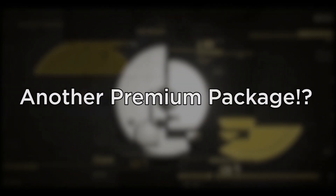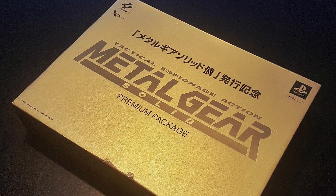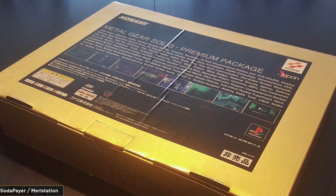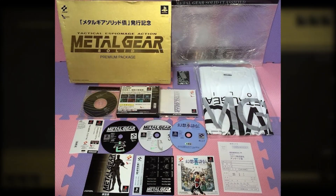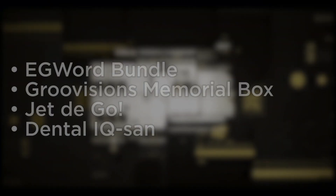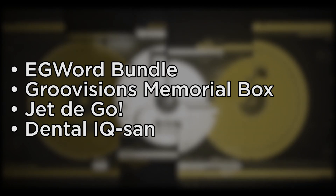But there was another Metal Gear Solid Premium Package even rarer — the Stockholder version. This package came in a golden box that was given to shareholders to celebrate the release of the game. Apparently, only 2,000 copies exist. There are also other special products that use this region code.